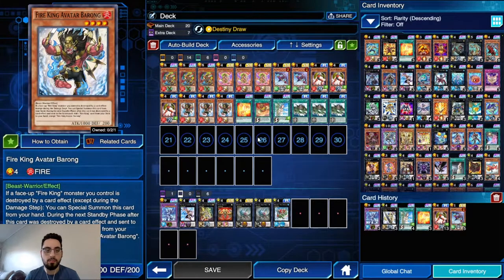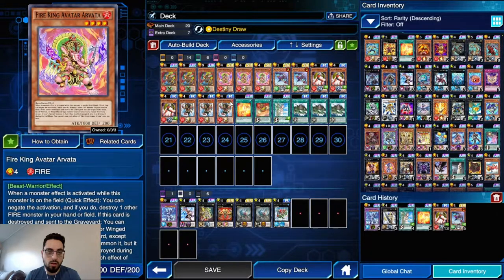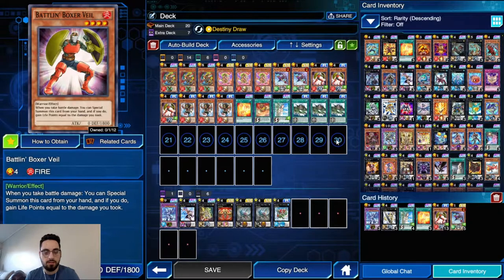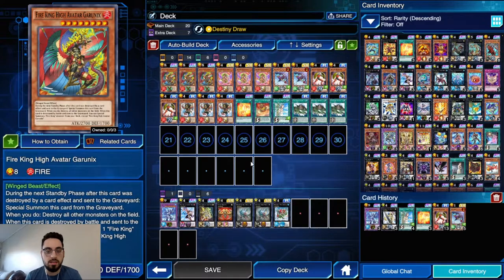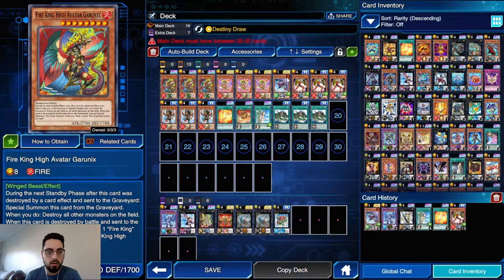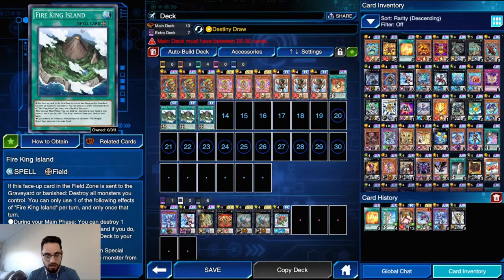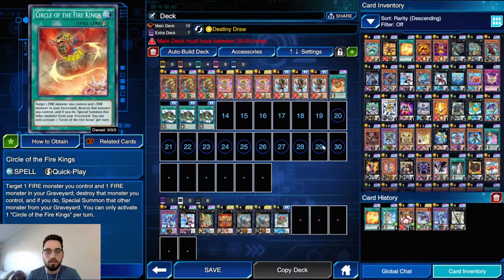I've come to realize that Barong is absolutely busted because you want to open Barong with Arvada. Destroying Barong with Arvada is how you maintain your advantage, because every turn you want to be searching in the standby phase with Barong to just keep snowballing, keep your hand size huge, prevent your opponent from getting more resources than you. The core — the quote-unquote core — is these 13 cards: three Garunix, three Arvada, three Barong, three Fire King Island, and one Circle.